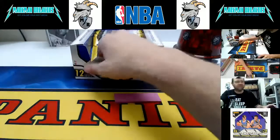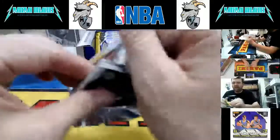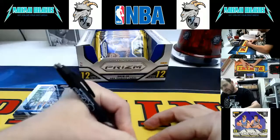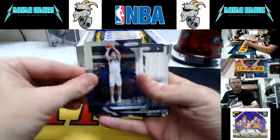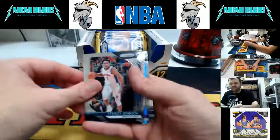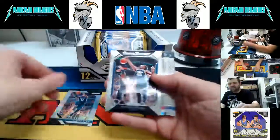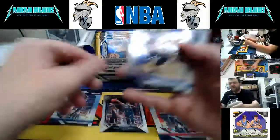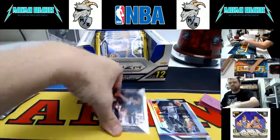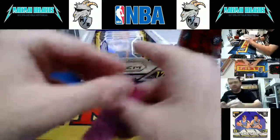Next pack — pack seven, Michael McMurray. He's an in-store customer, not on Facebook. Here you go, McMurray: Dirk Nowitzki, Frank Kaminsky, Gerald Green, Darren Collison, Stanley Johnson, Robin Lopez, Tyreek Evans Silver, Donovan Mitchell — that's savage — Danny Green Prizm, Lonzo Ball, Kevin Durant, and Bogdanovic. That's for Michael McMurray.